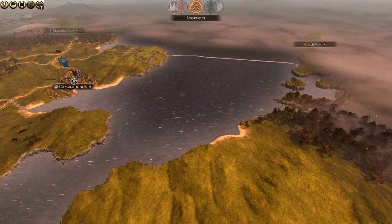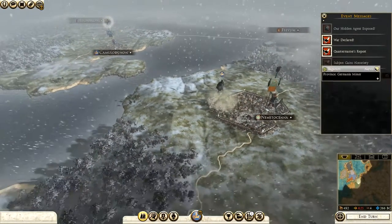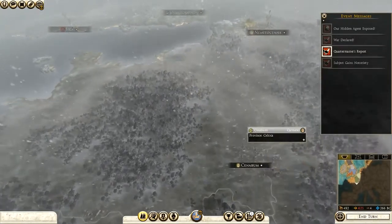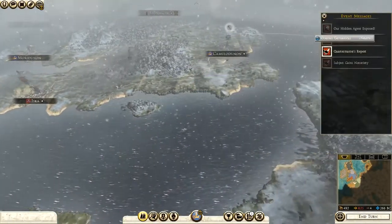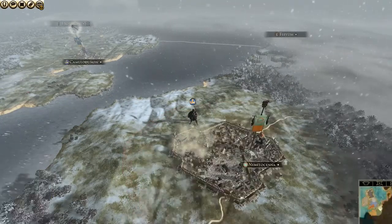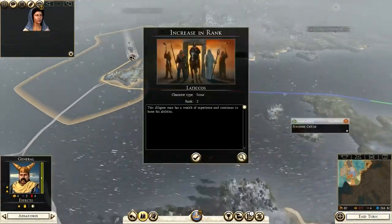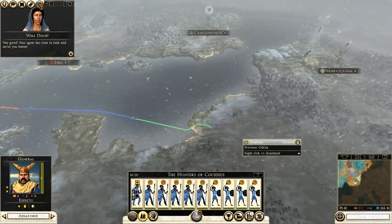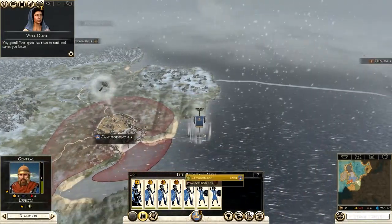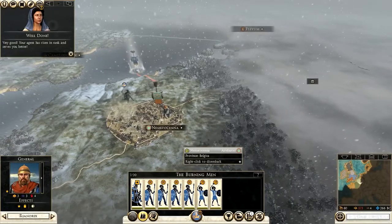What was that noise? Carnutes? Poison wells — I like wrecking things. Good. You show wisdom in using agents to achieve your goals. Very good, your agent has risen in rank and serves you better. That side, then we got these trips. Moon Goddess, guide my steps! Beat the drums!